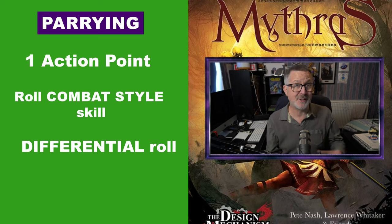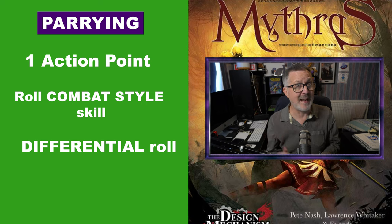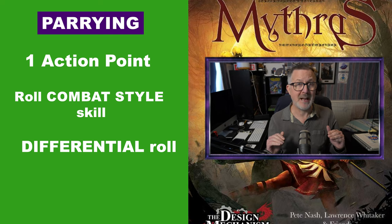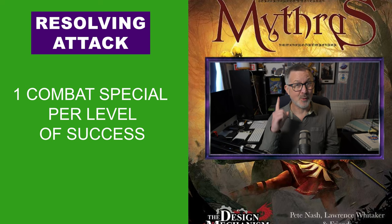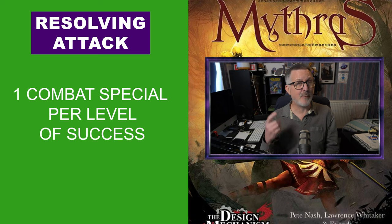The level of success is compared to the incoming attack using a differential roll, as discussed earlier. So if the attack was a success and the parrying was a fail, then the attacker would have one level of success. If the defender chooses to do nothing, it is assumed to be a fail roll when calculating the difference in successes. The attacking character gains one combat special for each level of success, so if the defender failed their roll and the attacker succeeded, the attacker would get to choose one combat special.